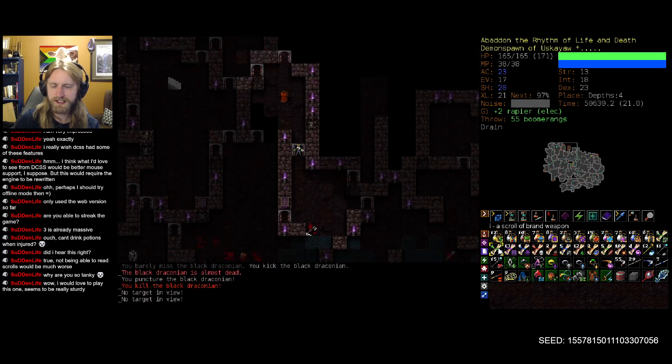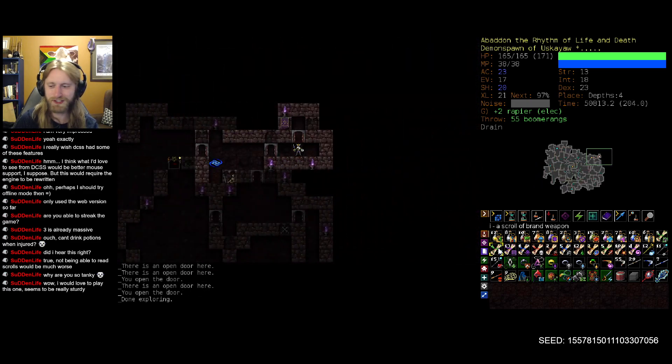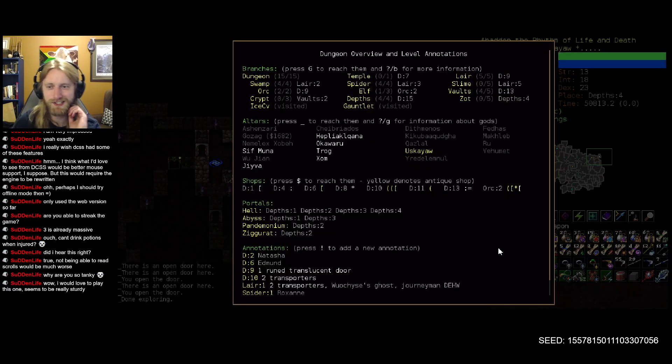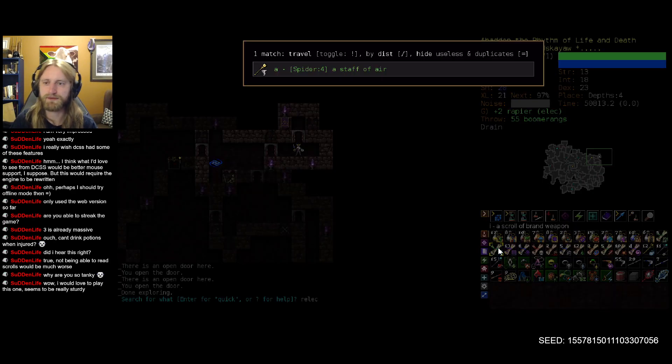We're just getting lucky against black Draconians because we're currently sitting with no electricity resistance and somehow making it through. A quick check - staff of air is the only electricity resistance we've found all game.